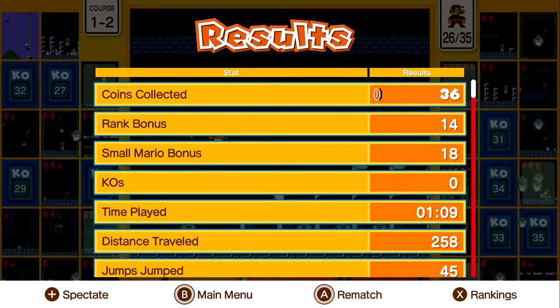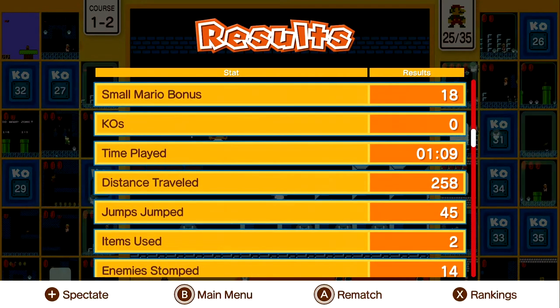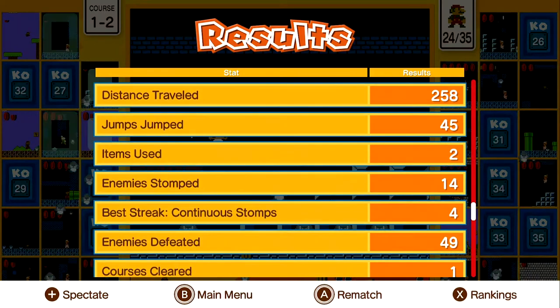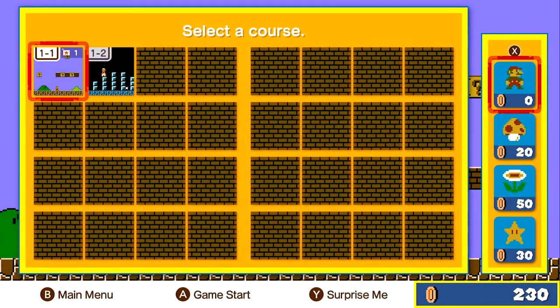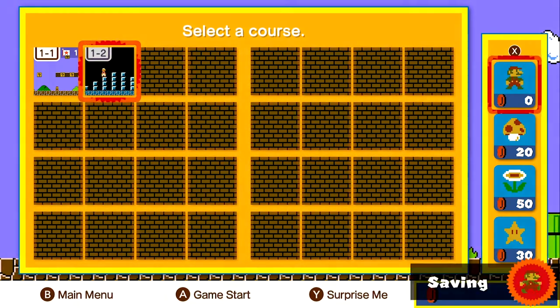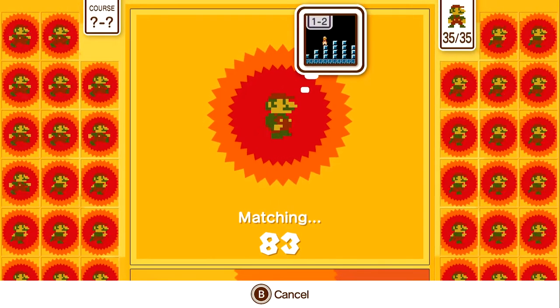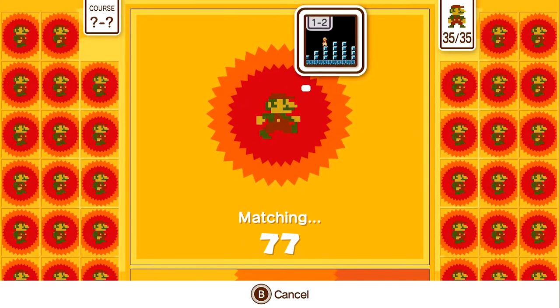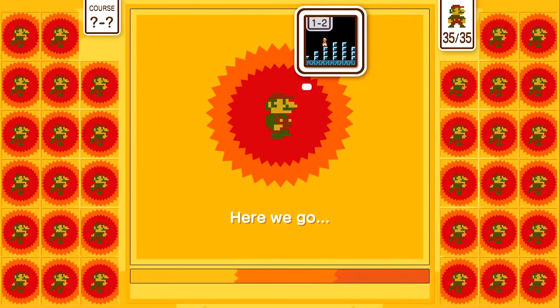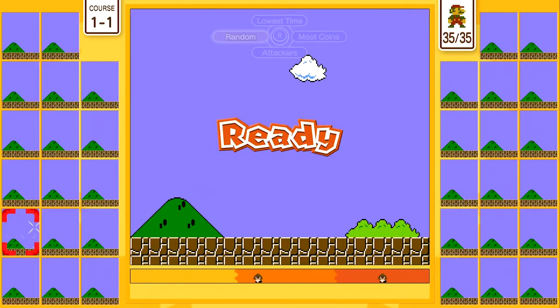Let's see the results — coins collected, rank bonus, small Mario bonus, KOs: zero... damn. Time, distance travelled, jumps, items used, enemy stomps, best streak — the list goes on. Let's rematch. I think if I keep pressing rematch I'll unlock another course. But can you start at a later course or must you always start at 1-1 and then progress? That is challenging. Still very fun — it gives a fresh breeze of air to a classic game. This game should be free always, it shouldn't be time-limited, come on Nintendo.